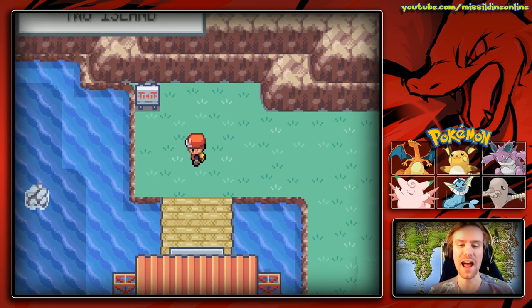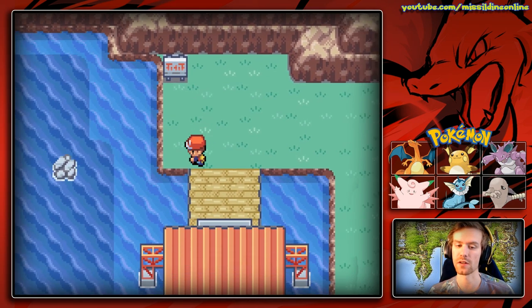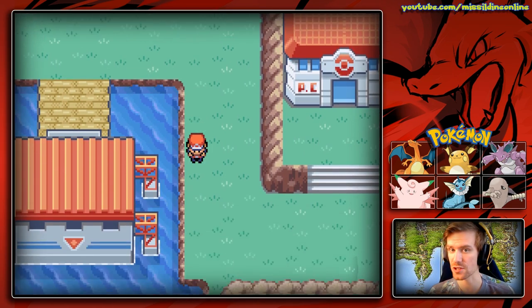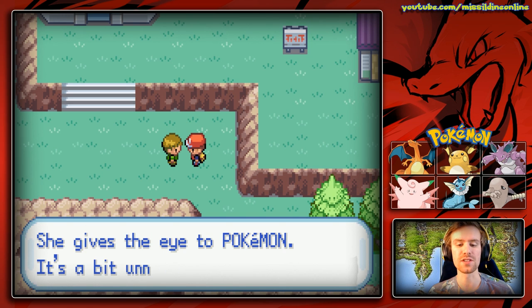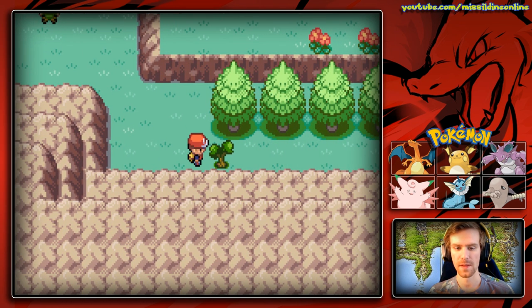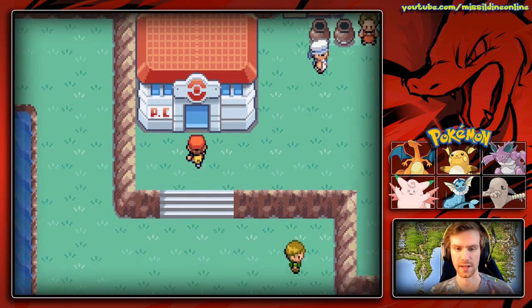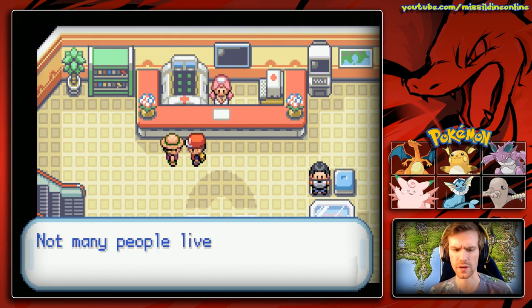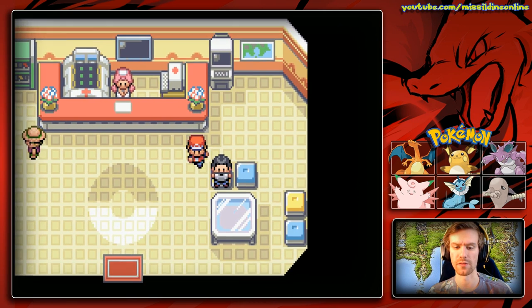We're at an hour of recording right now. Now we are here on Two Island — 'danger, fast current, surfing and fishing prohibited.' You can't actually surf on a lot of the locations around this area. Here's something we haven't seen in a really long time — this tree. We don't have anything with cut right now but we can grab it in a second. We can also go inside and use the Pokemon Center.